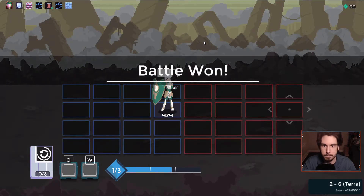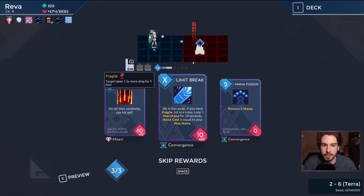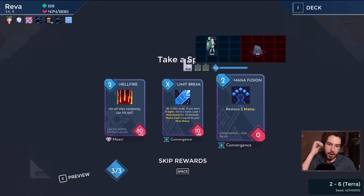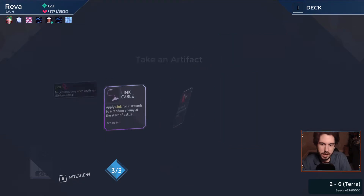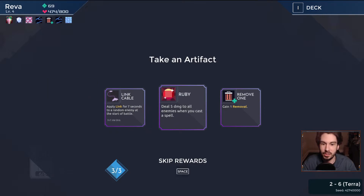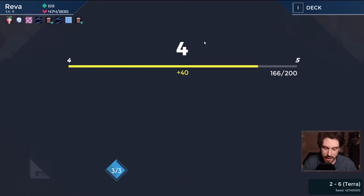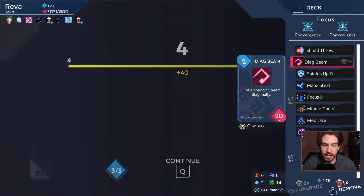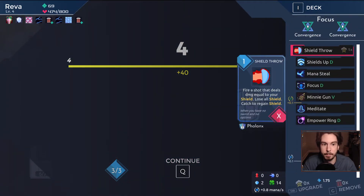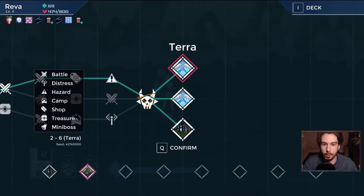I don't want any of the spell options. These are all good — Link for 7 seconds to a random enemy is very very good, but I think the removal and getting Diagonal Beam out of the deck is better. I realize that Diagonal Beam has been putting in some work, but I think we don't need it and it's cluttering up what we've got going on.